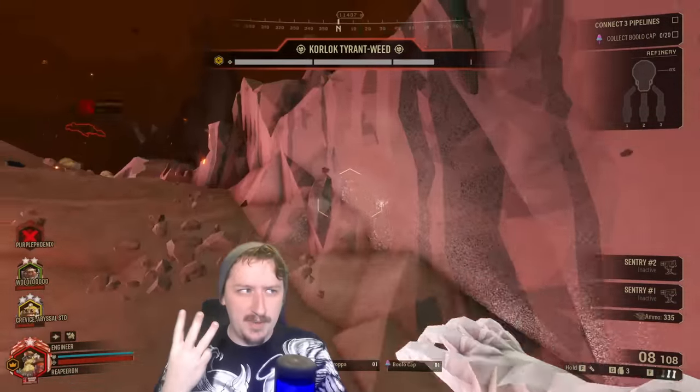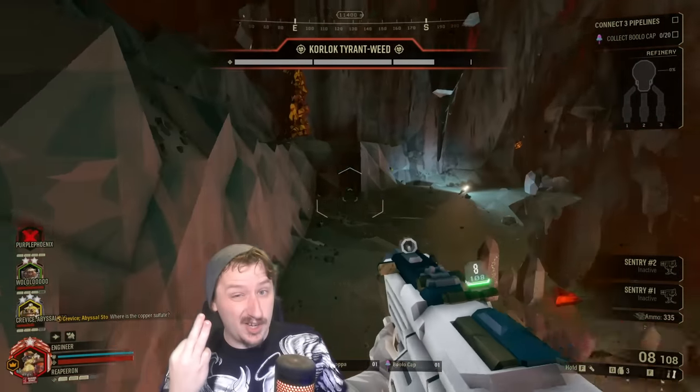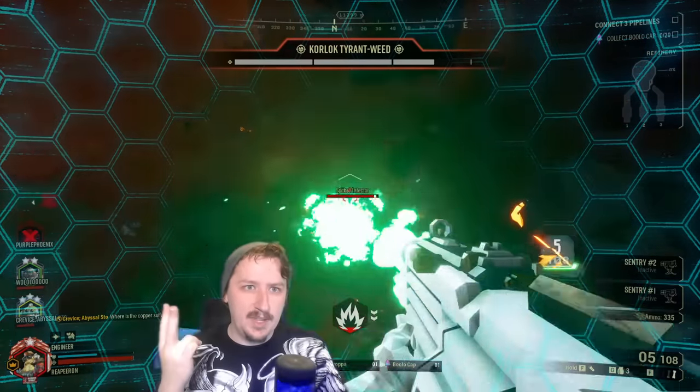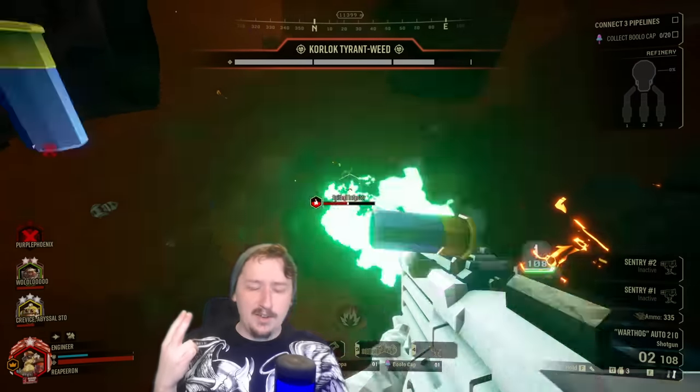Engineer has three current primary weapons — that might change in the future — but right now we've got the Warthog auto shotgun, which is your starting weapon; Stubby, which is your second primary that you can unlock, a submachine gun that has electricity damage on it; and then the Loki, or the Lock 1 Smart Rifle, which is your third option and has an auto lock feature on it.